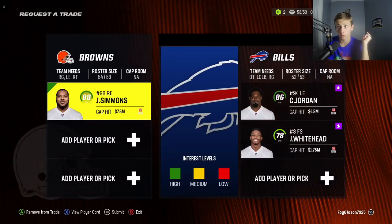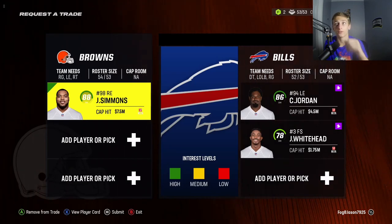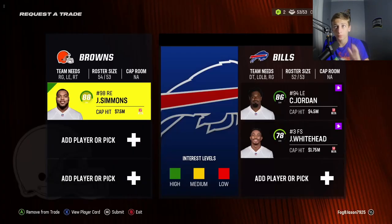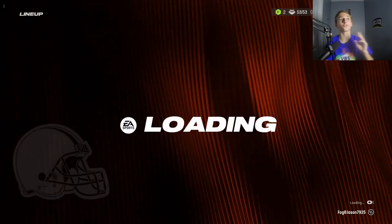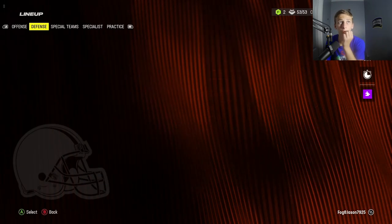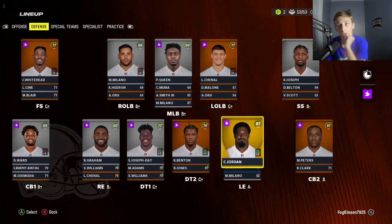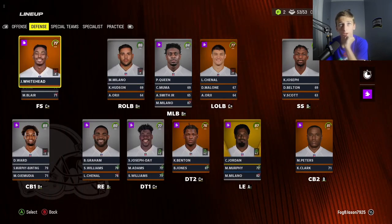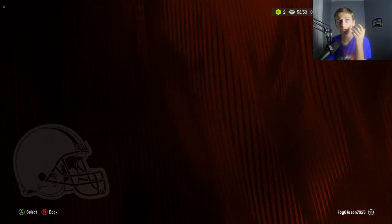Jeffrey Simmons for Cam Jordan and a free safety, because we don't have a good free safety right now. I'll see if this goes through. Now that I think about it, I might have undercut myself a lot, but that's alright. That's our first trade and we're already got better depth and not a whole lot worse in terms of our starting edge rusher. We got a much better starting free safety, so I'm feeling good going into game two.